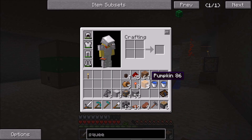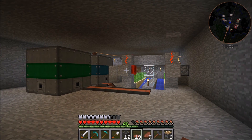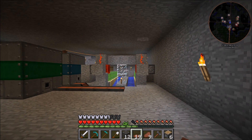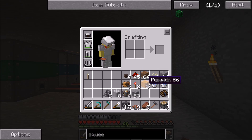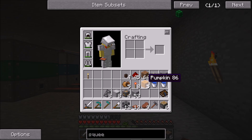So what we're going to be doing is creating an automated pumpkin farm over here, and then we obviously get the pumpkins from that. Or if you were doing melons, you would get the actual melon slices, and those need to be converted to seeds. If you guys don't know, each pumpkin becomes four pumpkin seeds and every melon slice becomes one melon seed.